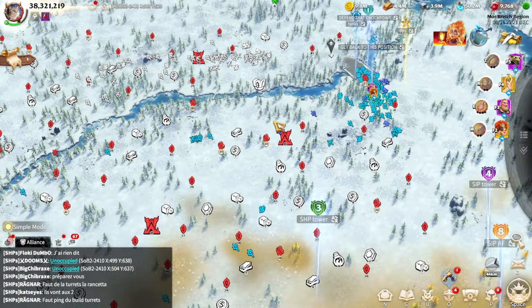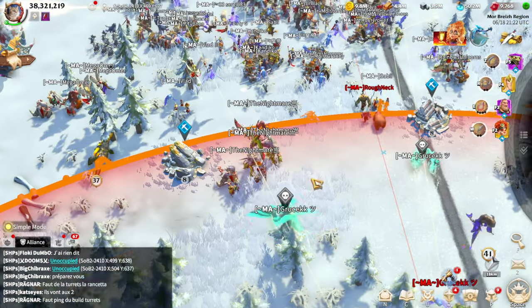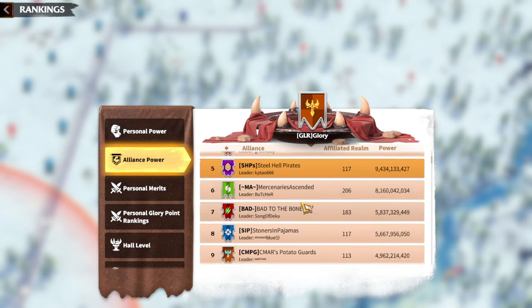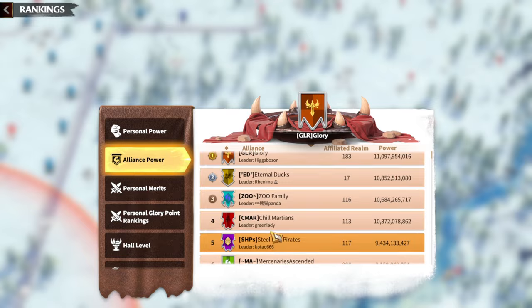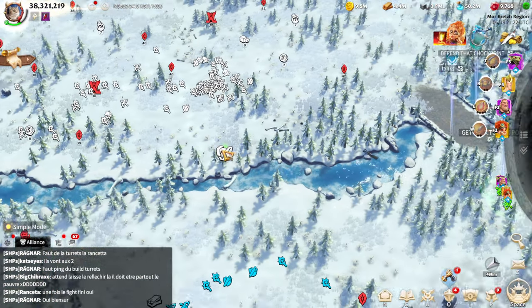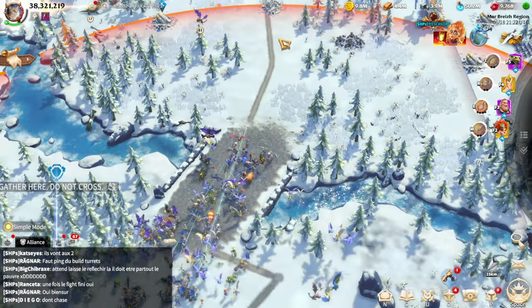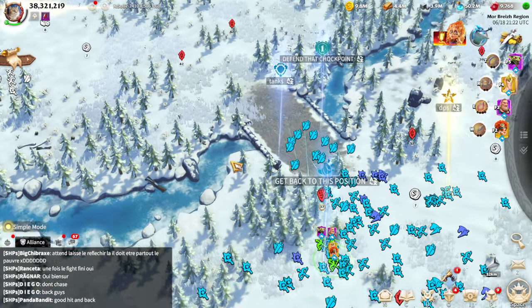Steel Hail Pirates are fighting against three alliances: one is MA, the second is LM, and the third is GLR. MA and LM just merged, so we are actually fighting three alliances together. Because of the territory we had to choose where to fight — they are attacking us. They pushed us through their spire, and they don't want to fight in the spire range, so the only way for them to move forward is to cross this bridge.